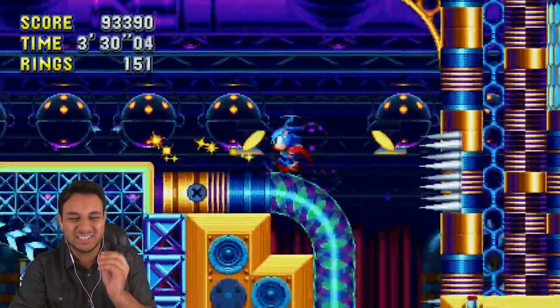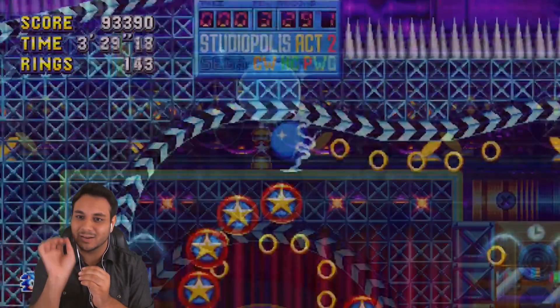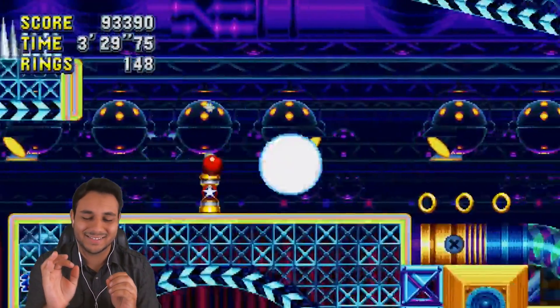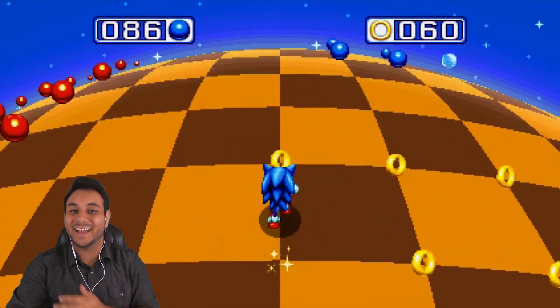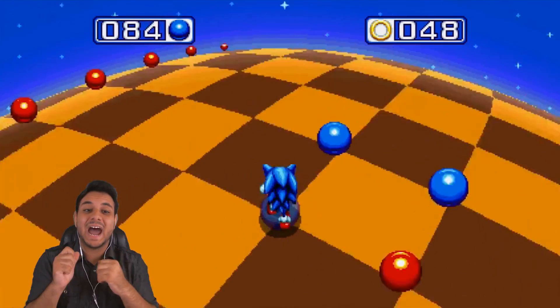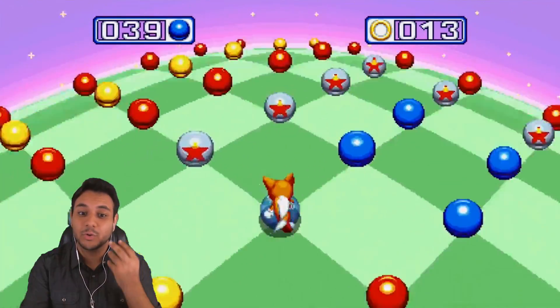After the special stages, we saw a couple seconds of a stage I believe we haven't seen before — Studiopolis Act 2. The music was slightly different and so was the background. Even though it was like three seconds, it sounded godly. So you hit a checkpoint, and if you have over 50 rings or some sort of mechanism, you can hit it to go to a bonus stage. By surprise — I had no idea — the bonus stages are the blue sphere special stages from Sonic 3 & Knuckles. I missed the blue spheres a lot, and I'm so happy they're making a return to Sonic Mania, not as special stages but as bonus stages.